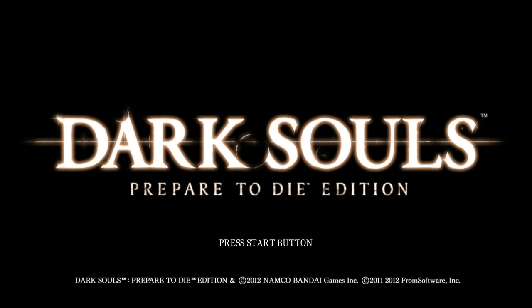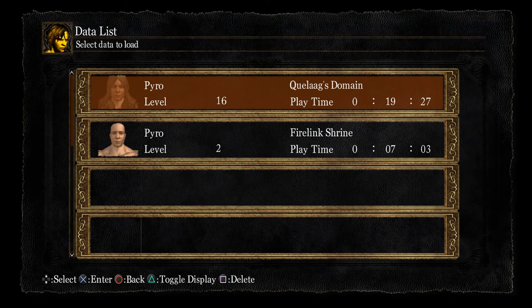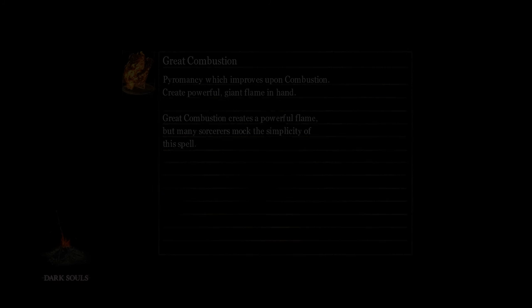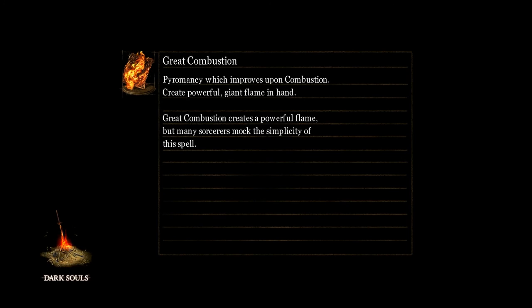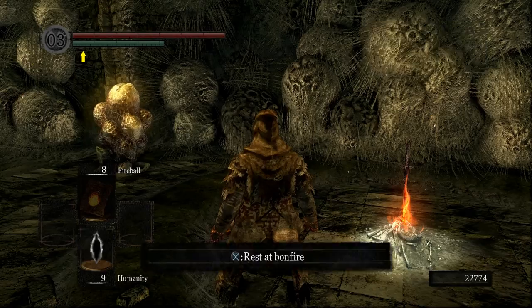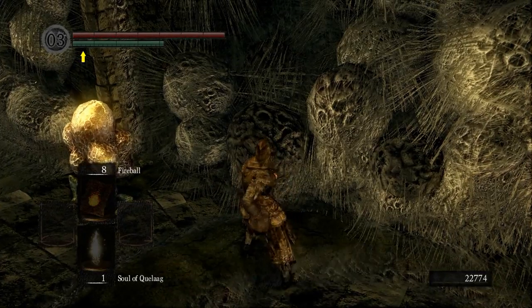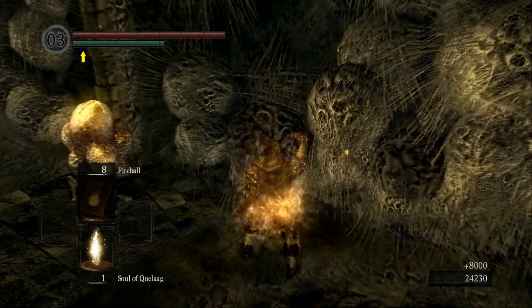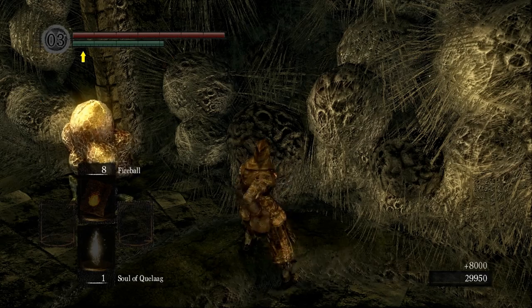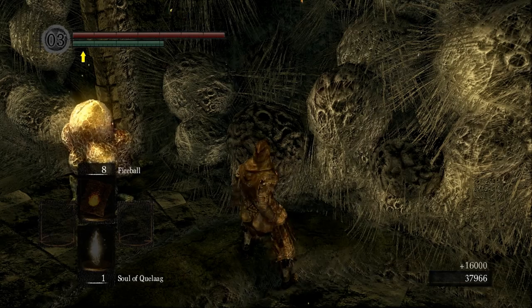Okay, let's get started. We're 19 minutes 27 seconds into our run. We've killed the Gargoyles, killed Quelaan, levelled up in the Chaos Covenant to open the shortcut, and now we're going to dupe. We equip the soul of Quelaan, do a roll, and then use the item as we get to the end of the roll. Then we use the Estus before the animation plays, and we get the Estus inventory change but the animation is popping the soul.